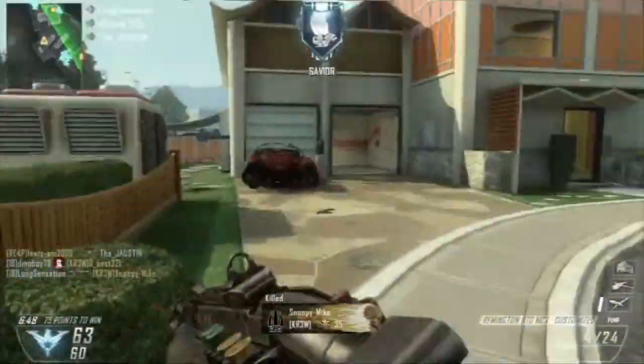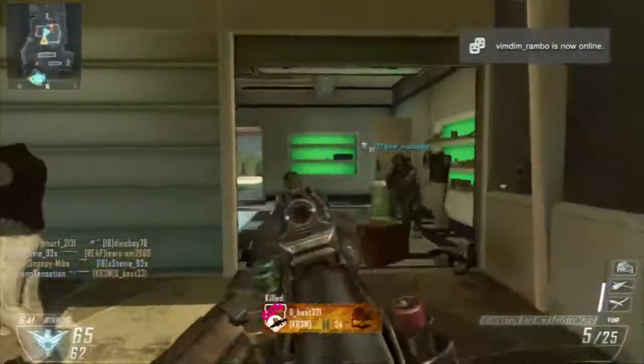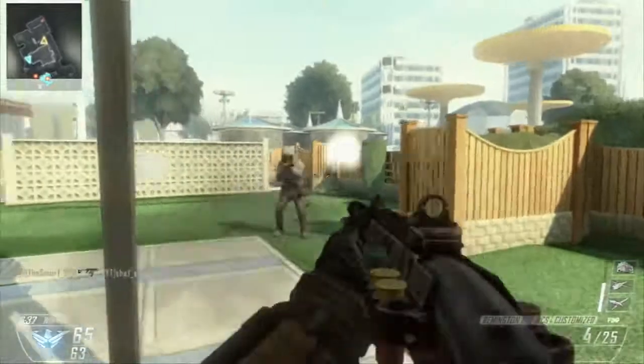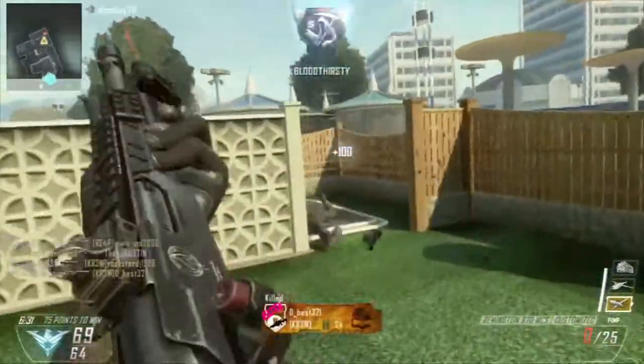The guardian is useful because you can put it down, impair the enemy straight away, and pretty much pick them off. The UAV is there so you can tell where the enemies are at all times. I advise you use the UAV all the time because you don't unlock ghost until level 55, so you can easily pick enemies off.